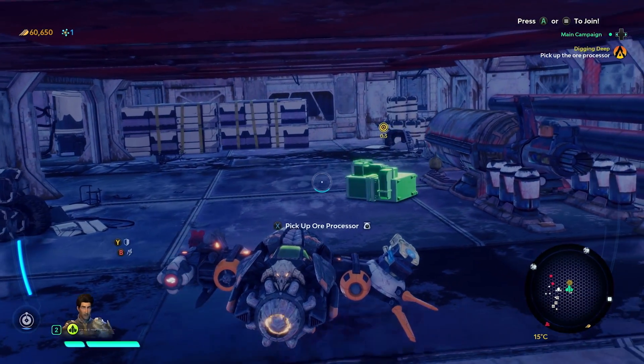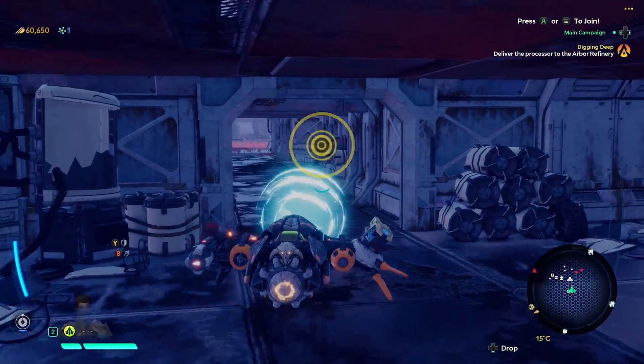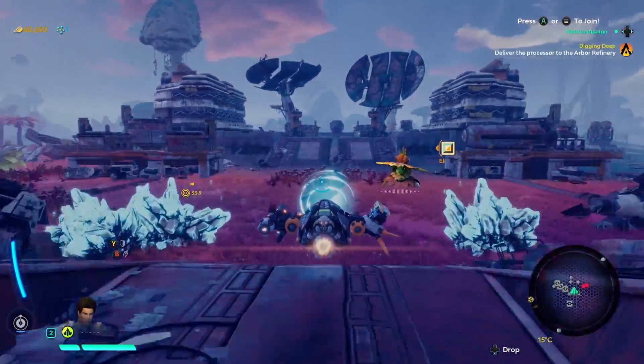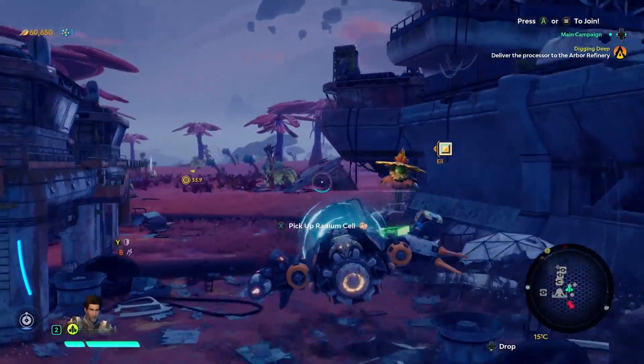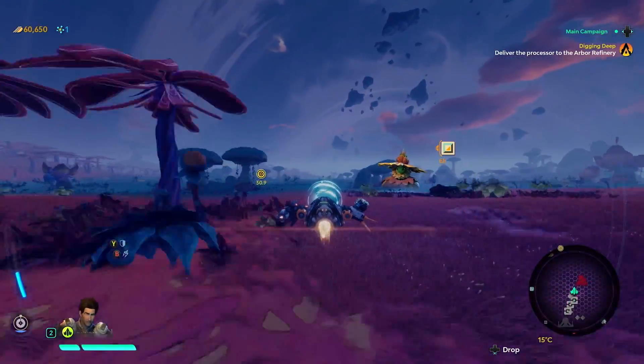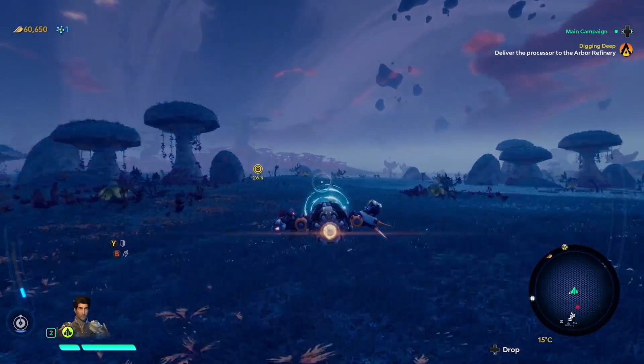This place looks ancient. Got it. 'Careful now — those processors were built to last, but they're heavier than a skidder tusk. You might have a touch of trouble taking flight.' Let's get the processor back to Eli, allowing him to upgrade his refinery.